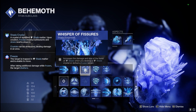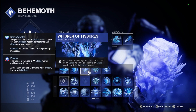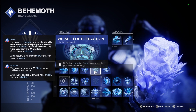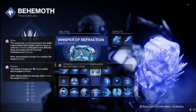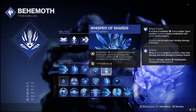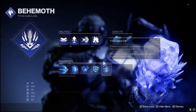We're using the fragment that increases damage and size of the burst from shattering stasis crystals or frozen targets, synergizing with our stasis grenade, Diamond Lance, and Ager's Scepter. Whisper of Refraction means defeating slowed or frozen targets grants class ability energy — that's why it's so easy to continuously pop the Icefall Mantles for that stasis damage bonus up to tier four or five and maintain the overshield basically consistently. Whisper of Shards means shattering stasis crystals gets our grenade back even faster, especially with 100 Discipline.